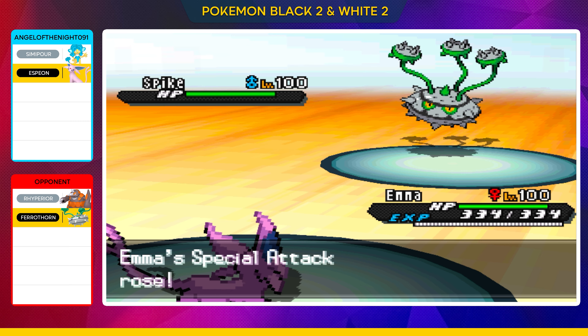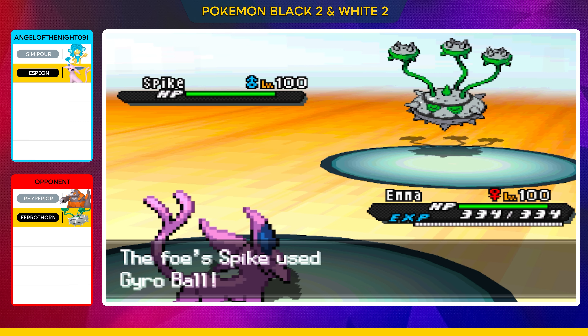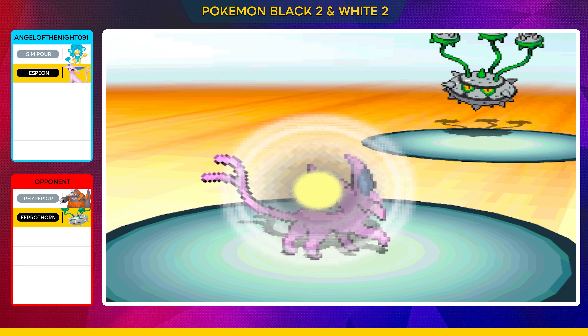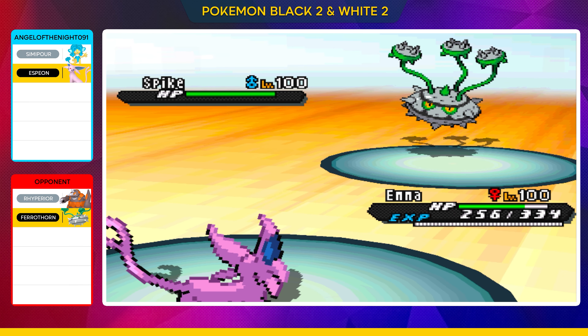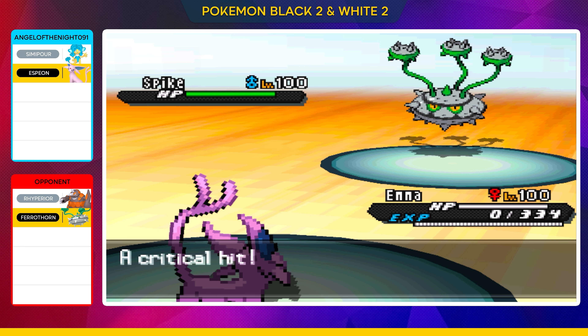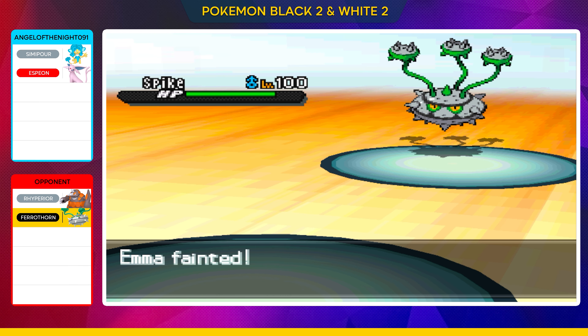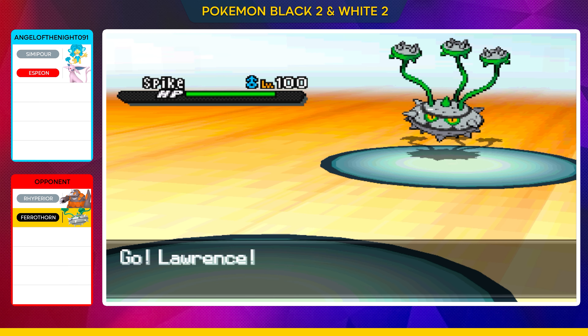And of course it's going to destroy any kind of Sash on the opposing side. We go in, we get the Calm Mind here. Here's the Gyro Ball, and of course Gyro Ball is going to be able to make a direct hit into the Espeon. Unfortunately for us it does actually one-hit KO — this is a critical hit. Obviously, the slower the Pokémon, the better the Gyro Ball is.